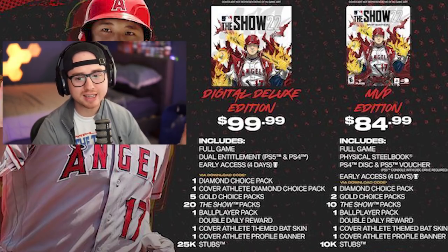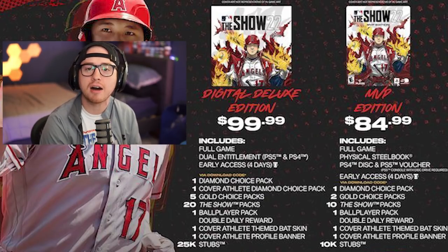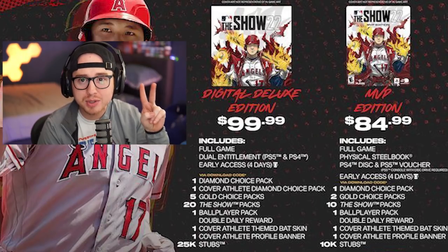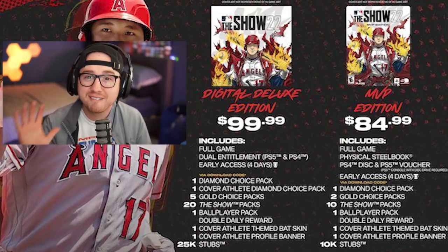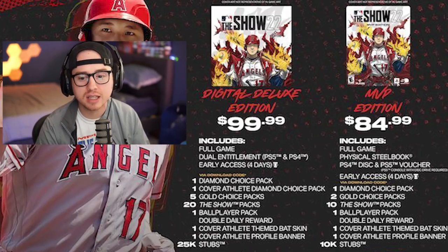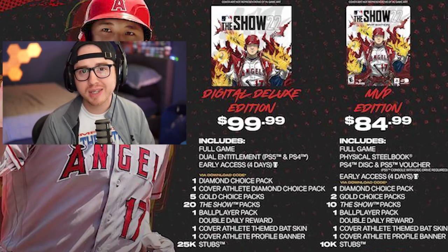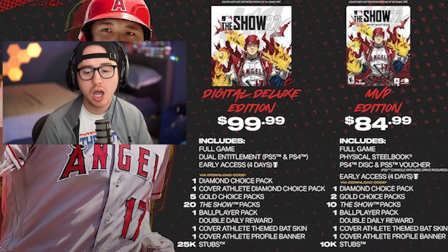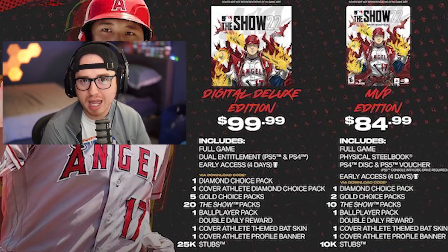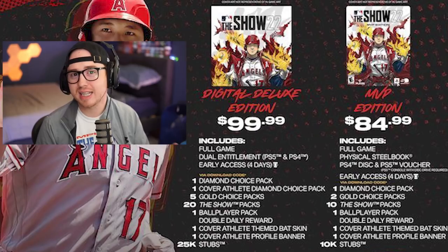Then there's the Digital Deluxe edition — the $100 option. You get four days early access, the diamond choice pack, plus the cover athlete diamond choice pack, for two diamond choice packs total. It also includes five gold choice packs, twenty Show packs, the ball player pack, double daily login rewards, and 25,000 stubs. Comparing to the MVP edition, it's another $15 more but you get an extra 15,000 stubs, ten more Show packs, and an additional diamond choice pack.